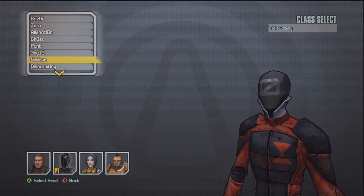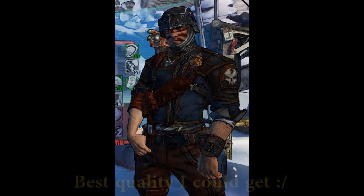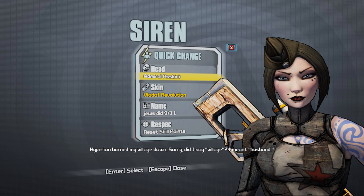There's also a head for Salvador called Nordic Mohawk, one for the Commando called Gallant Grunt, and there's a head for Maya called Admiral Ass Kick.